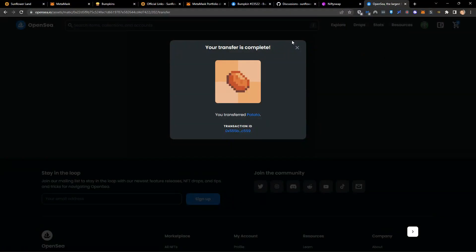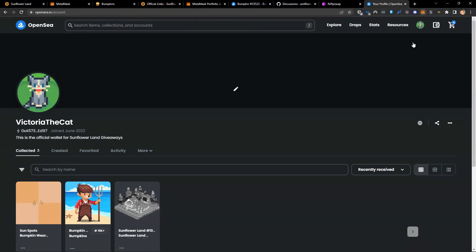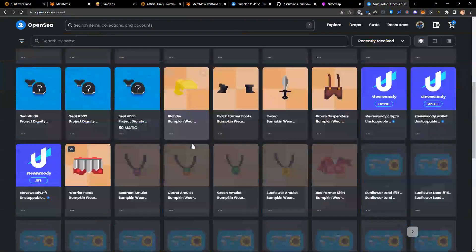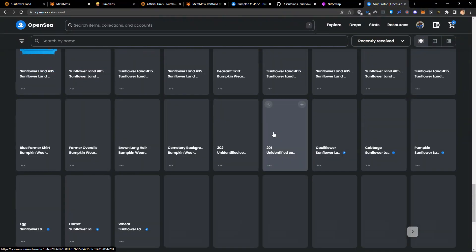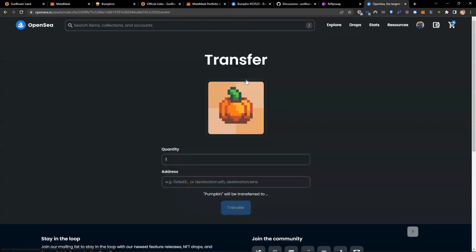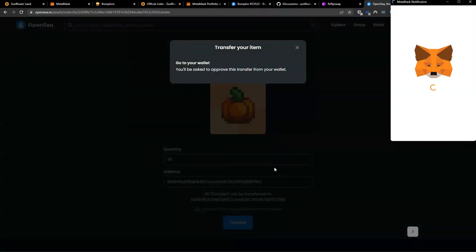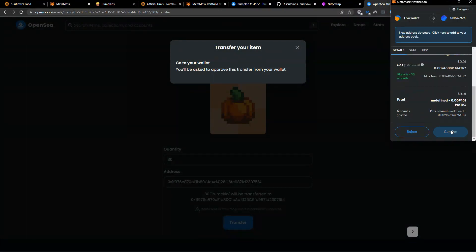I've got my farm address. I swap wallets back to my other wallet, and I'm going to search through my items. I'm looking for some pumpkins — here we go, I've got 10,000 pumpkins in this account. I don't want to send all 10,000 — I just need 30. I'm going to transfer myself 30 pumpkins to that address to allow me to level up to level three.